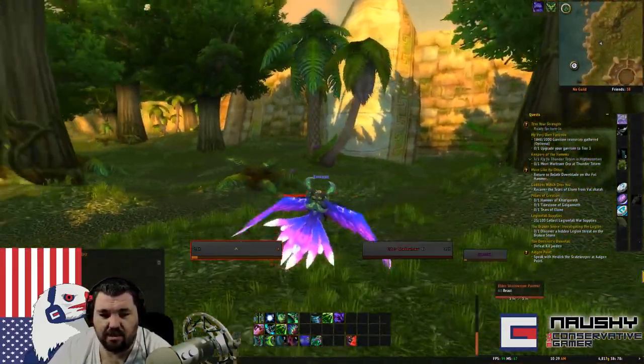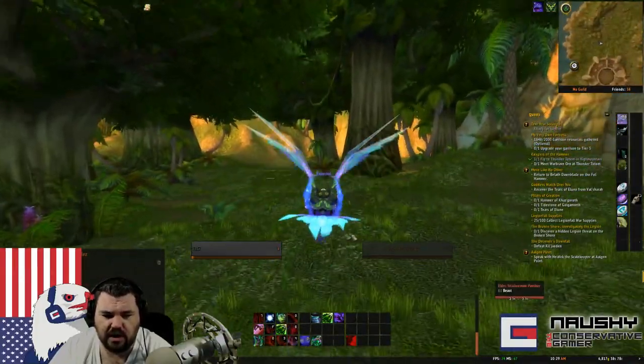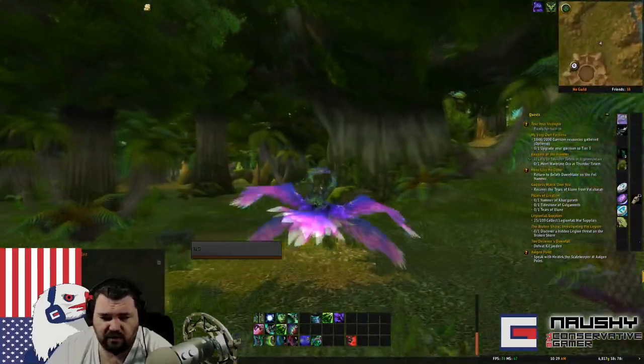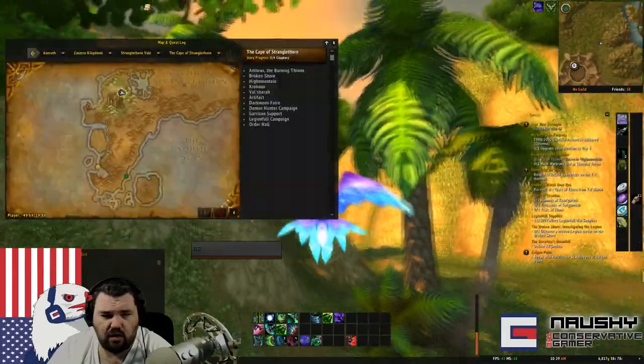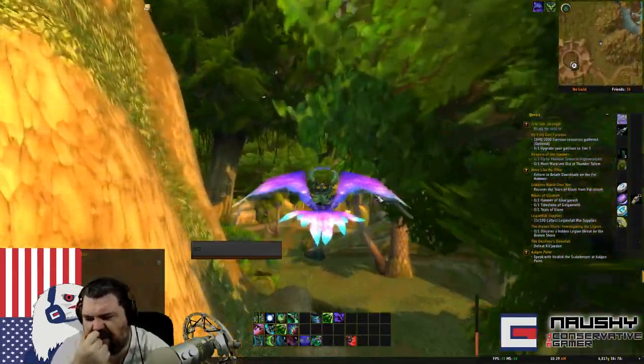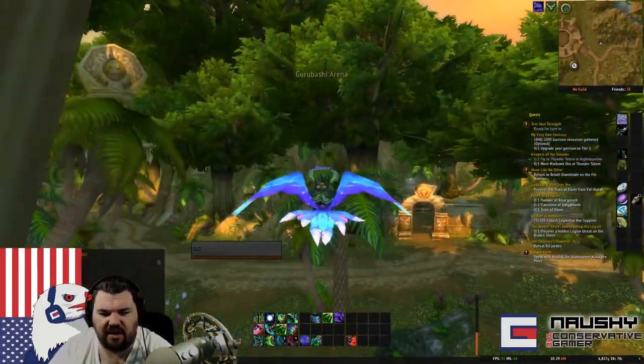All these basilisks give you medium leather, and when you fly around here there are lots of hidden beasts. Obviously it's easier if you're higher level because you can fly lower to the ground and see them — there are tigers around here too, all of which will help give you the leather you need. There is also another spot of basilisks that's a little bit easier with generally a lot less people farming, over here by this cave.